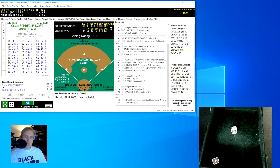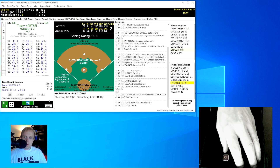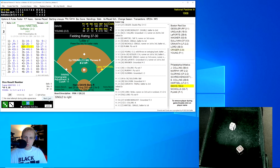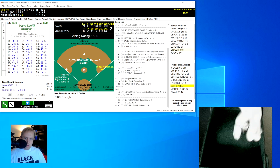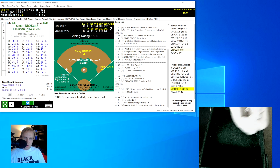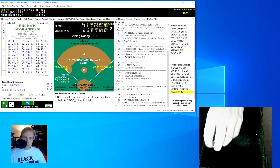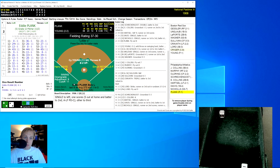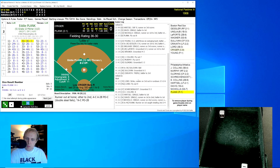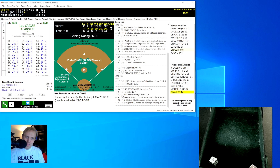We go to the bottom of the fourth. Schreckengost rolls a 46 for a 27, ground ball to Lord at third, throws to first for the out. Eddie Collins rolls a 24 for a 13 — strikeout, two away. Hartzell rolls a 33 for a 7 — single to right field. Davis rolls a 51 for a 9, infield hit. Nichols gets a 22 for a 7 — single, sends Davis to third, ties the game at 2-2. Eddie Plank up with two outs, runners at second and third, but an attempted double steal results in the runner on second being thrown out — an unusual play.